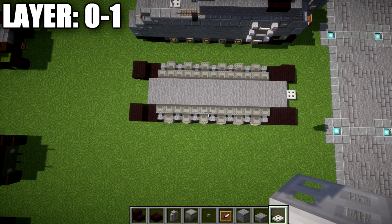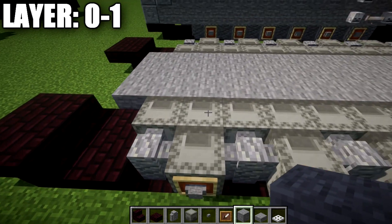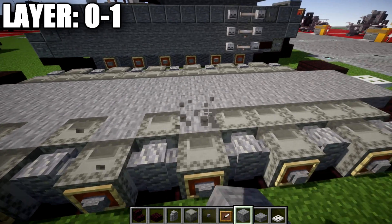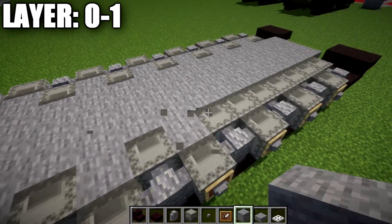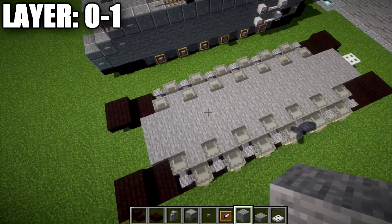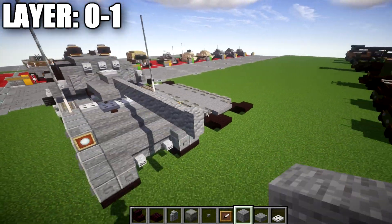Here's what the base of our tank should look like. One thing to mention: if you are limited on supplies, you can swap out the shulker boxes behind these ones all the way down for stone blocks, as they won't be seen. So if you're in survival and don't want to use all those shulker boxes, you can do that. That wraps up layers 0 and 1.